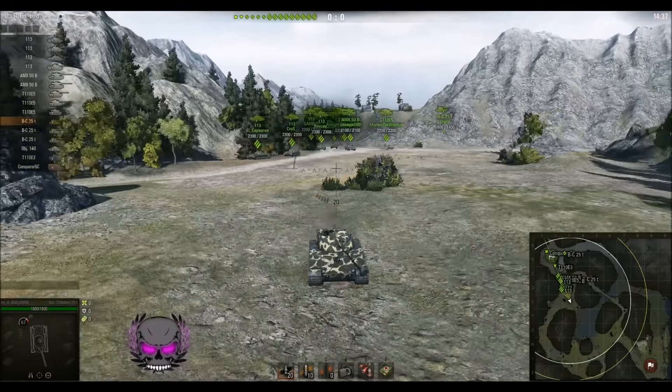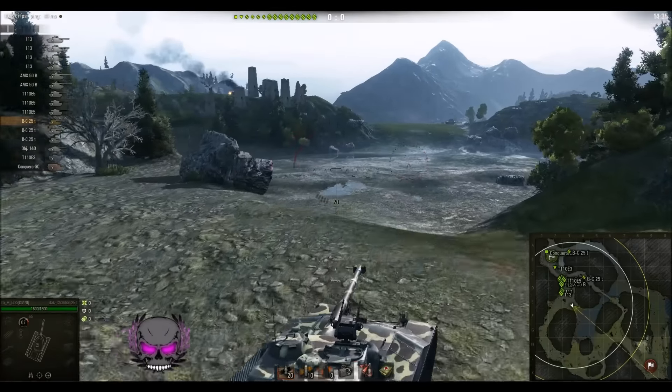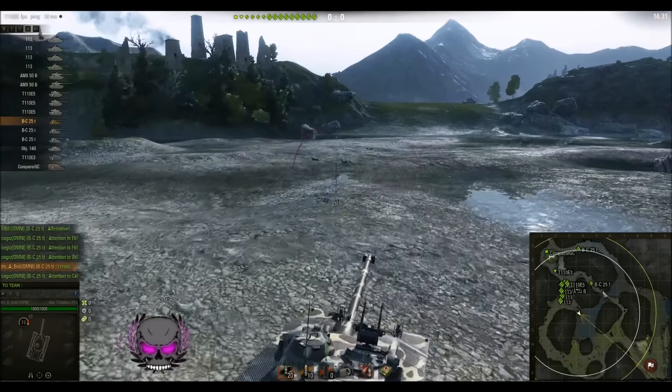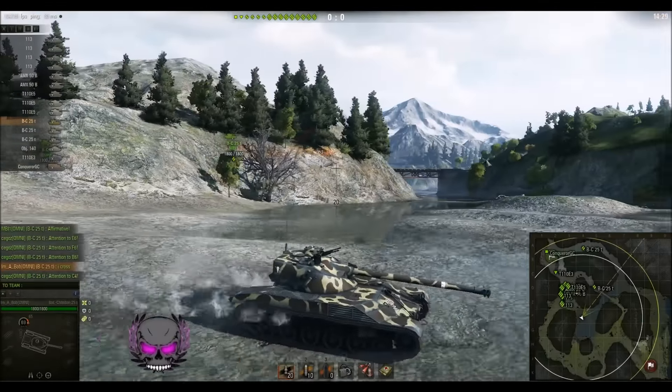We do have an E3 that we can put quite defensively down the bridge if needed. We've got one bat chat going out this area, one bat chat to spot the bridge, and I believe he's going to try and cross and do the boost.